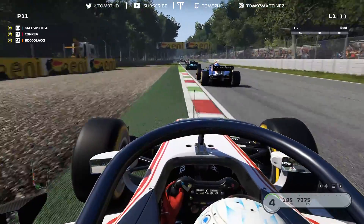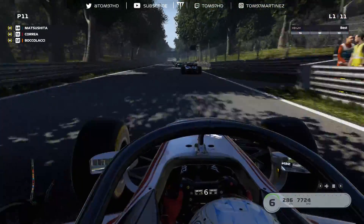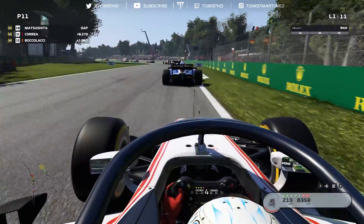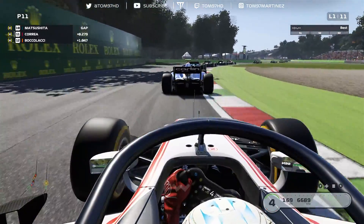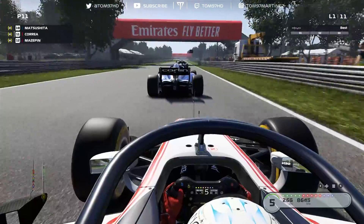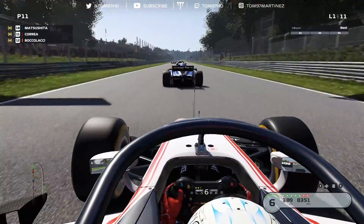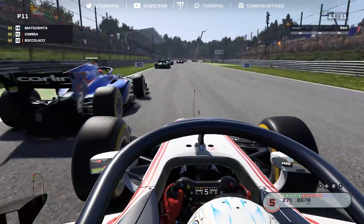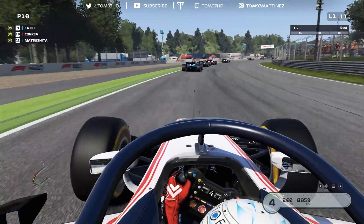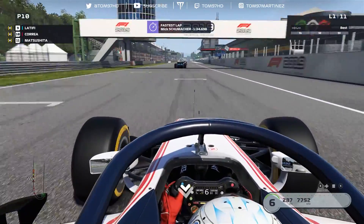We're now down to P11, so we've got it all to do in this race — 11 laps to try and get back into the top eight and score a point. That said, we're pretty close to Matsushita and I can get the run out of here like we did in the feature race. Getting the momentum out of Ascari and down towards Parabolica, we're struggling for straight line speed just like the previous race, but we're close enough — going for it on the brakes. Up to P10, we get back past Nobuharu Matsushita.